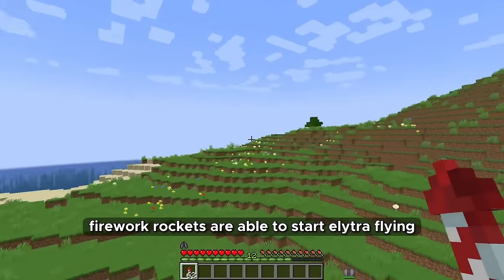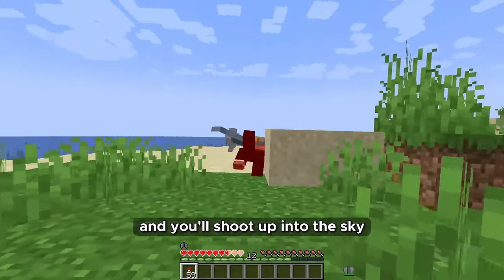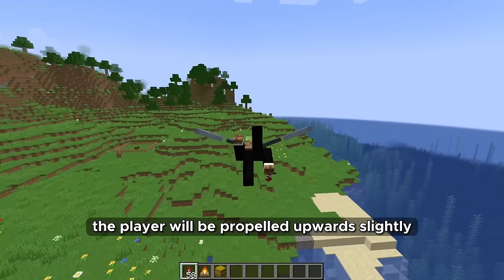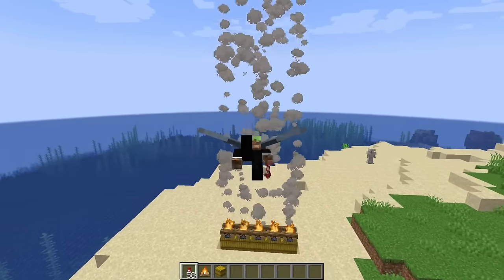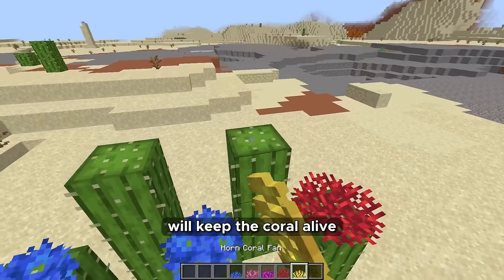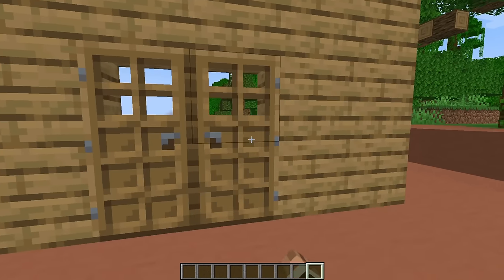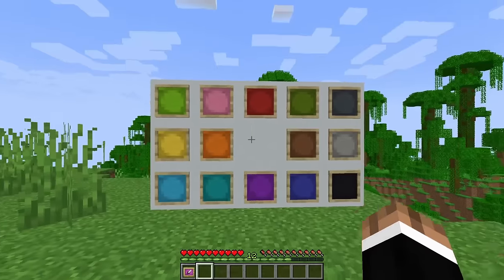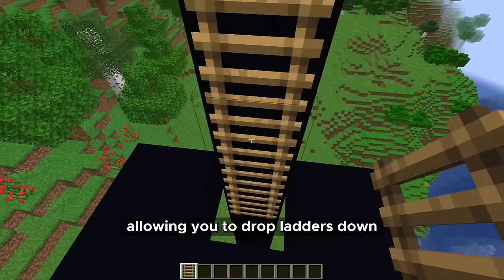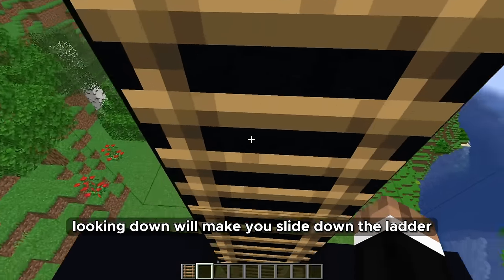Firework rockets should be able to start Elytra flying even if you're not currently flying — just right-click a firework rocket and you'll shoot up into the sky. When flying using Elytra over a campfire with a hay bale under it, the player will be propelled upwards slightly. Corals can be placed on top of cactus because the moisture within the cactus will keep the coral alive. Double doors should open together when right-clicked. Item frames can be dyed. Right-clicking a ladder with another one will place it, allowing you to drop ladders down without risking falling to your death. Looking down while on a ladder will make you slide down very quickly.